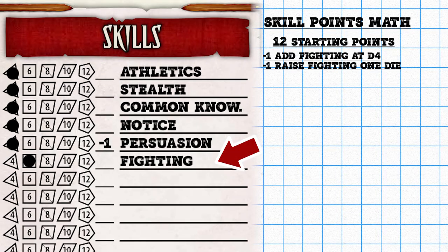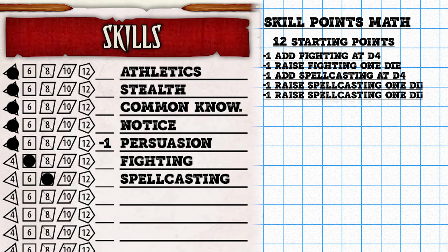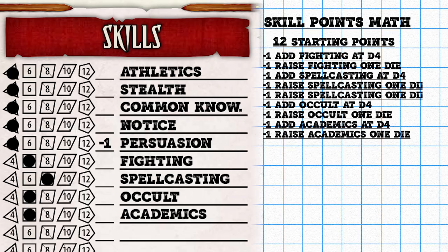Right off the bat, I'm going to put two points into Fighting and make it a d6. That's my necessary skill — I'm not specifically excited about it for this character, but I know Parry is derived from Fighting and I want him to be able to dodge. The skills I'm really looking forward to using are Spellcasting — let's make that a d8 — Occult at d6, and Academics at d6. For Savage Worlds veterans, Research has been rolled into Academics, so we're getting everything covered here.